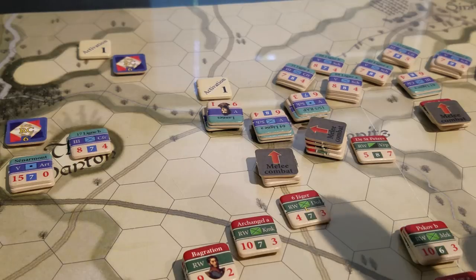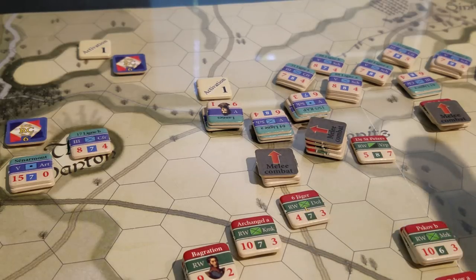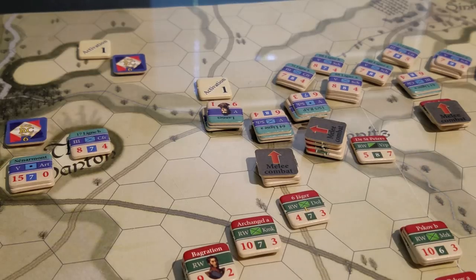Although they do have relatively good ratings — you can see some of these are quite good. We rolled for an independent order for this cavalry and it was here, and it did a prepared charge and attacked into here, basically to no effect. It was a one-to-one attack, and the die roll, I believe, was a seven, which means both sides have to do a quality check. So we're going to do that right now.